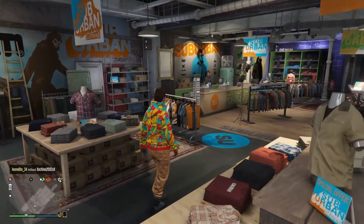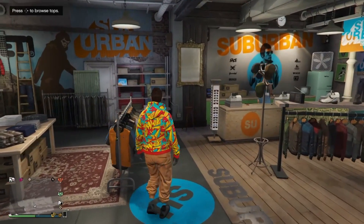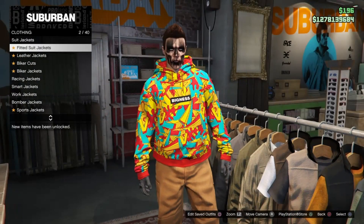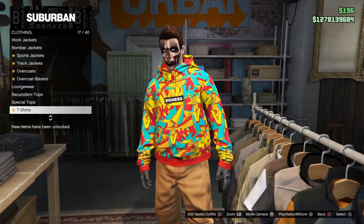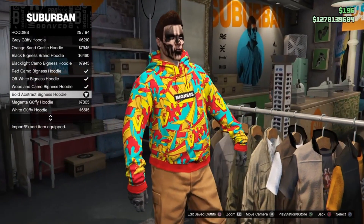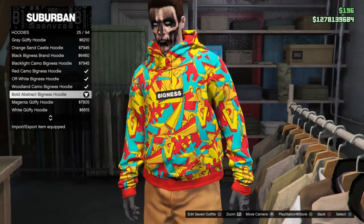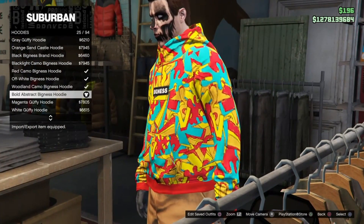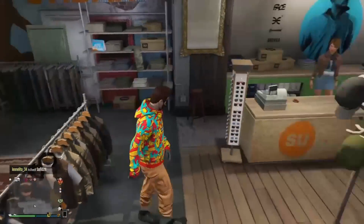Once you're at the clothing store, you should be wearing the outfit you just saved. Go to the top section, go to Hoodies, and buy the Bold Abstract Bigness hoodie.